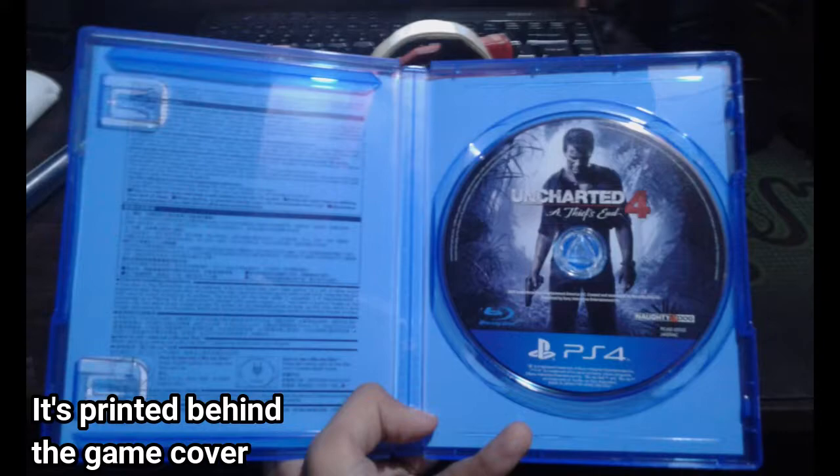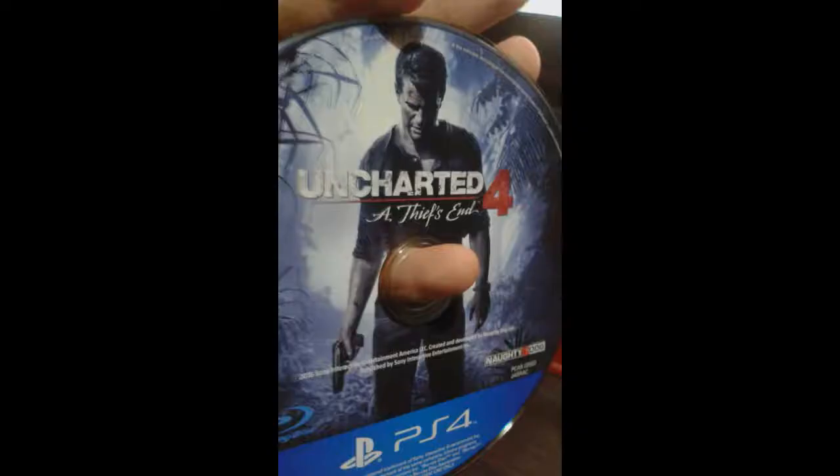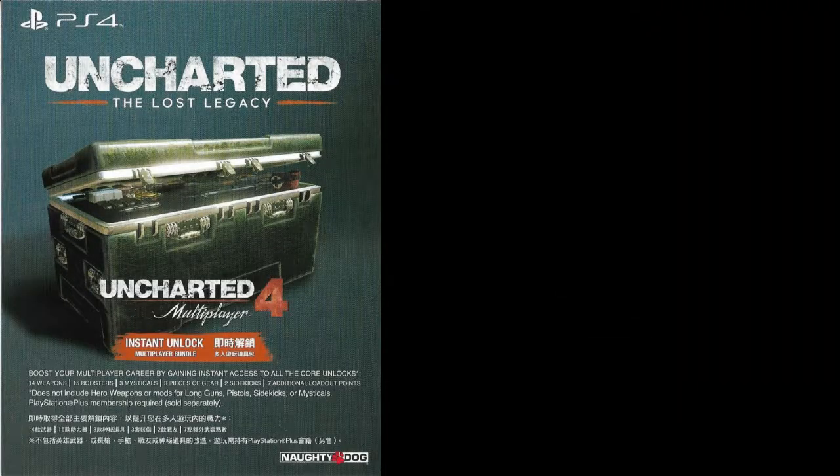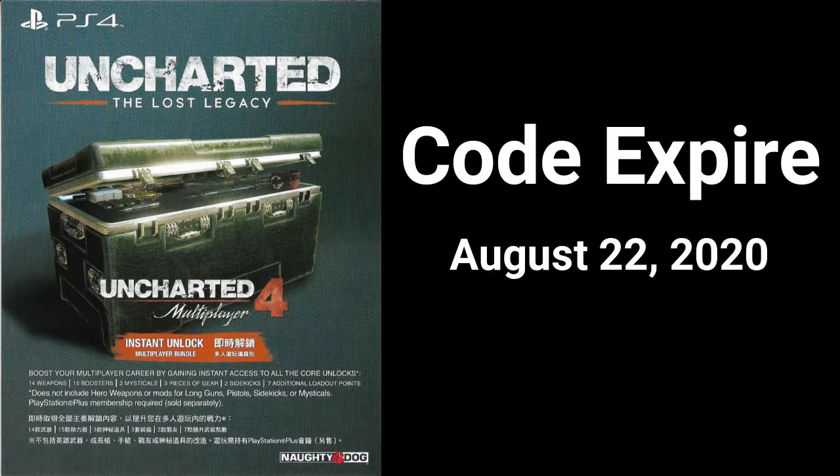Inside the game case of Uncharted 4 is the manual and the game disc itself. And inside the game case of Uncharted Lost Legacy is a manual and codes for the multiplayer bundle. The codes for the multiplayer bundle expire on the 22nd of August, 2020.